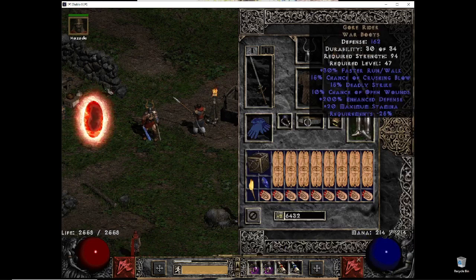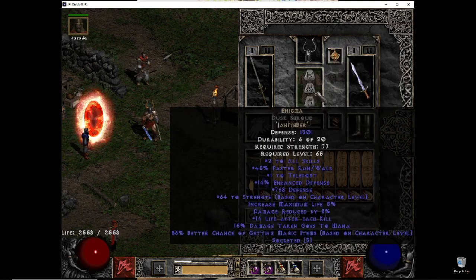Gore Rider boots — I mean, nothing else. Crushing blow, deadly strike. It's a really nice piece for melee. And just Enigma — dusk shroud, choose your armor graphics as you like, but just make sure you pay attention to the strength requirement. I think that's a big thing.